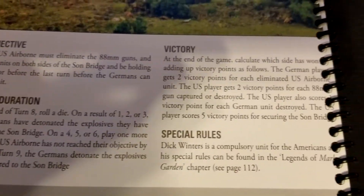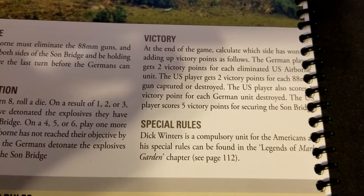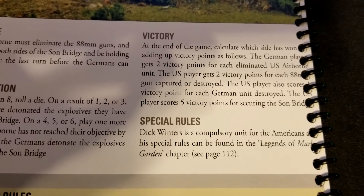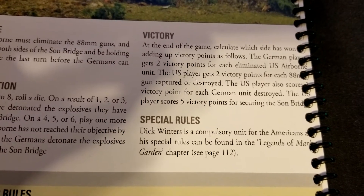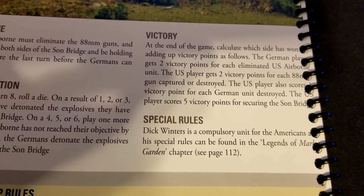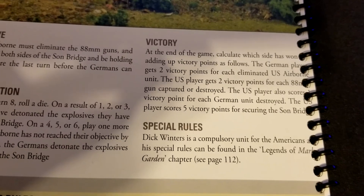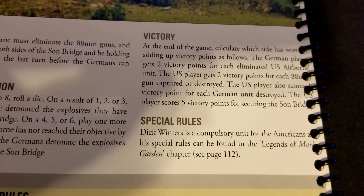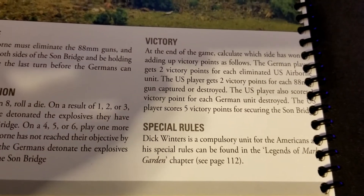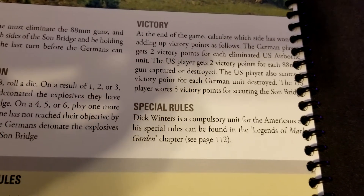If the US airborne hasn't reached their objective by the end of turn nine, the Germans detonate the explosives and take out the bridge. For victory points: the German player gets two VPs for each eliminated US airborne unit. The US player gets two for each 88 captured or destroyed, one for each German unit destroyed, and five for securing the bridge — that's where the bulk of the points are.